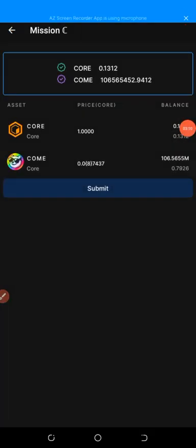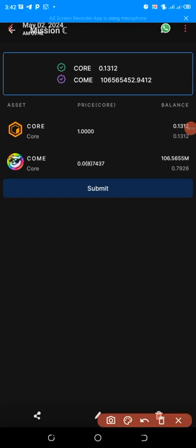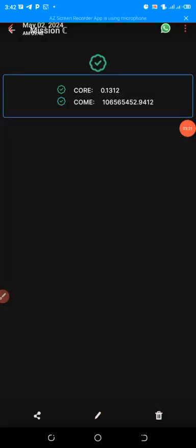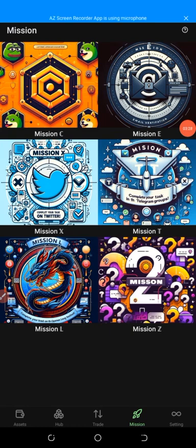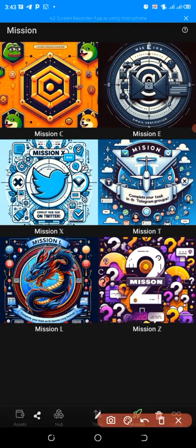You can see the COM has been received. Next, click on Submit. You can see it now says Mission C has been completed. Going back, you can see all six missions are now complete. If you don't have CALL, you can go to OEX, get some small USD, and swap it to CALL — that's how to get CALL.